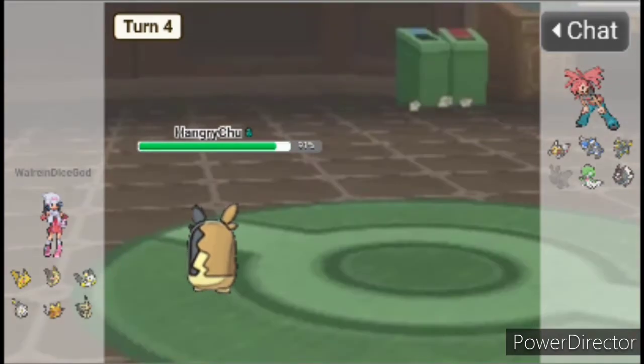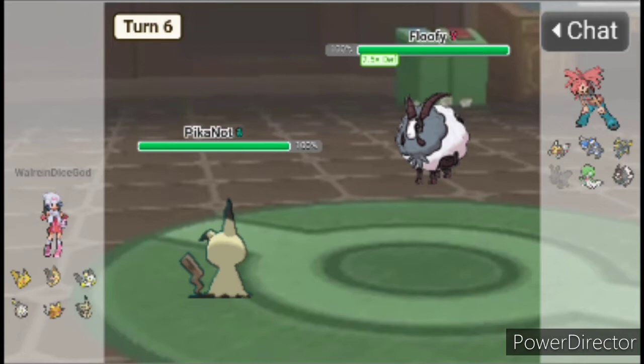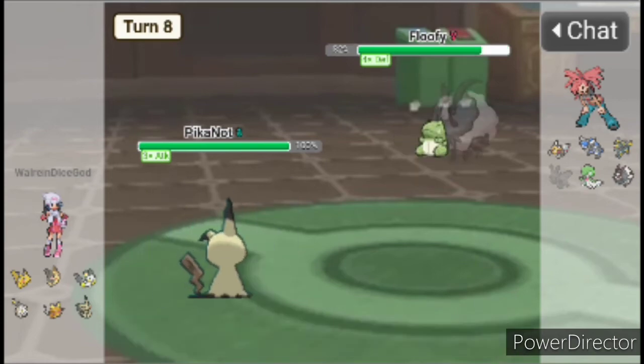Amazing — that's exactly what I wanted to see. Alright, it's probably like a weird Body Press set. So I'm gonna switch into Mimikyu protecting the Body Press. Okay, so I don't really know what he can possibly do to me, so I'm just gonna set up Swords Dance. So he used Sub.